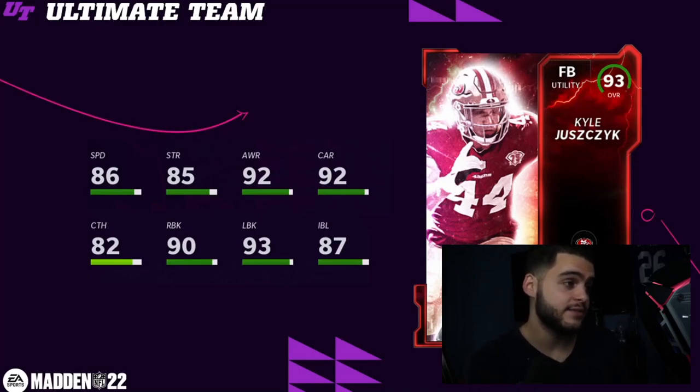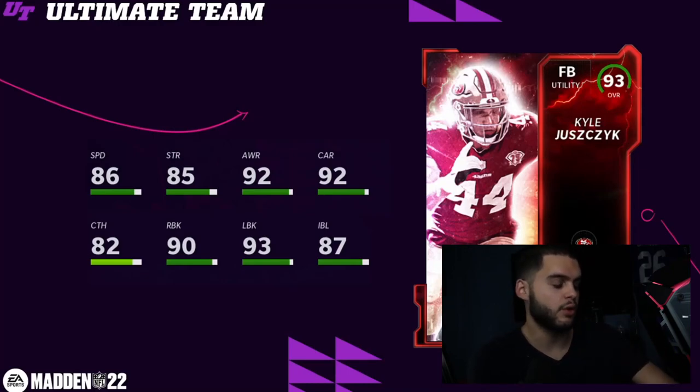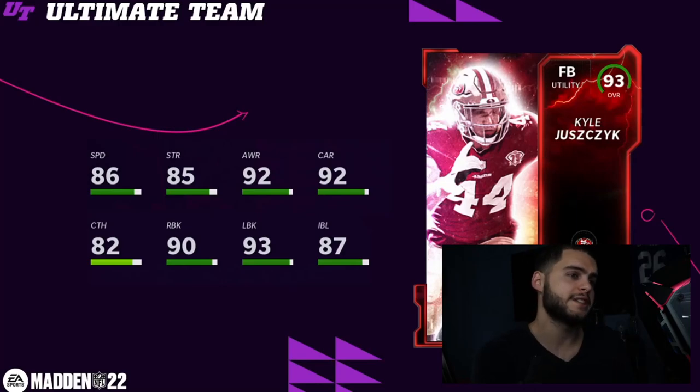Kyle Juszczyk, 93 overall fullback — this card is actually really good. 87 speed powered up with above 90 run blocking and a 94 lead block. I'm a big fan of good fullbacks because in power schemes or lead blocking plays, a good fullback makes a world of difference — they can kick out a linebacker or create a hole, which makes all the difference.